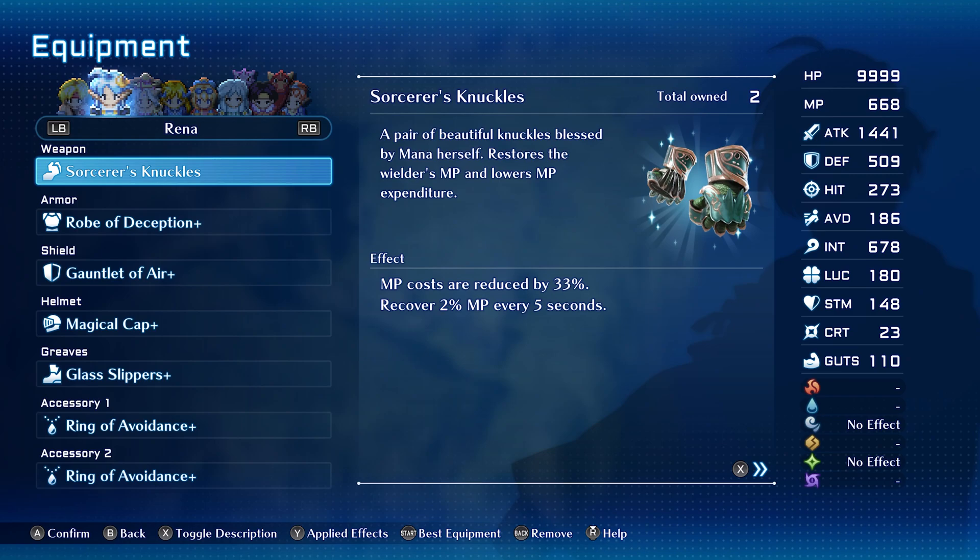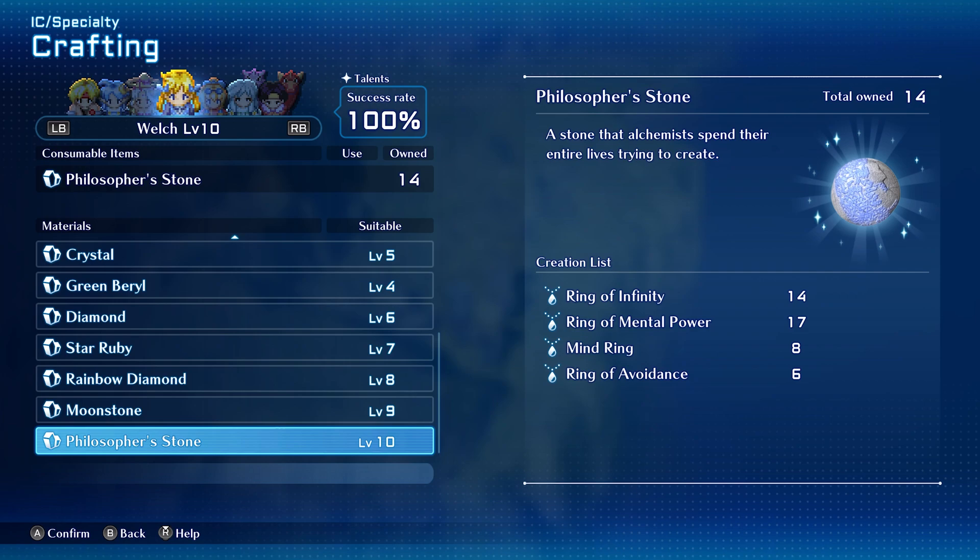To get the Ring of Avoidance, you're going to craft it on either Welch, Rena, or for me it was also Ashton — but depending on your party members you may want to check, though at least I'm sure Rena has it. You go to Philosopher's Stone on that character and you can see the Ring of Avoidance is available to make.